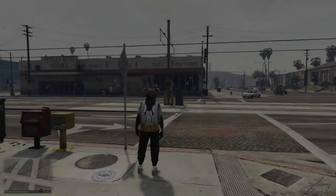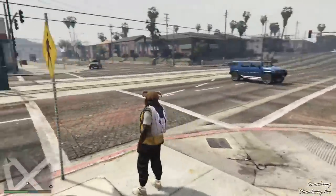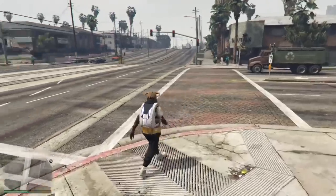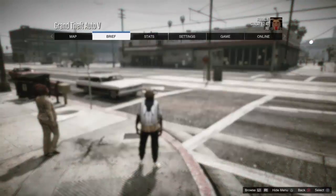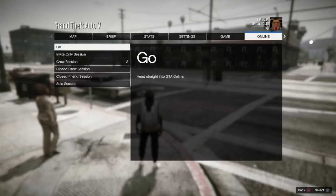Once you quit, you're going to load into story mode wearing that outfit. If you don't, you did something in the glitch wrong. Walk around for 5 to 10 seconds in story mode as well. Then go to online and click 'Play GTA Online' and go — start up a normal online session.